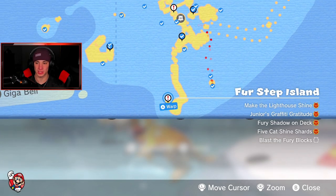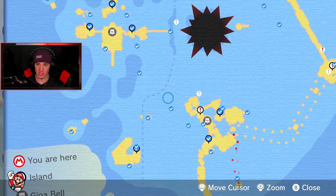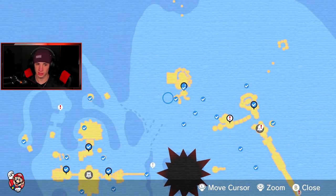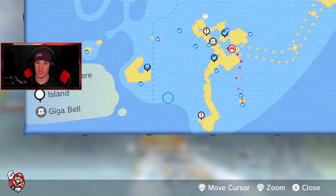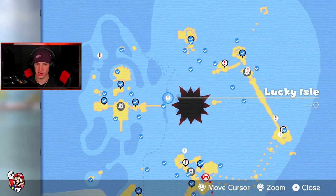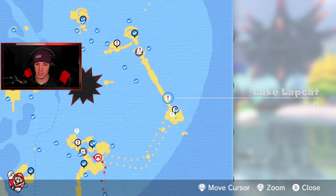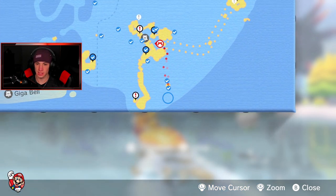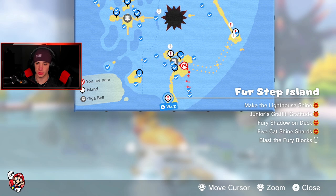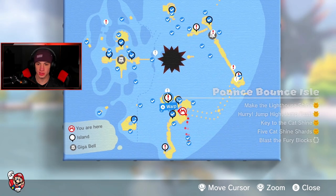Alright, so over here we just need the blast blocks — I know where they're at. We need blast blocks here and at the coliseum. Here are the rest of the Lucky Isles — three more left. Something over there. We're sitting at 88. Let me count them all — there's twelve left. One here, two here, three at this Lucky Isle, four at this Lucky Isle — counting up... that's ten. Did I count wrong? There should be twelve. Let me do it again — one, two, three... I think there are hidden ones.